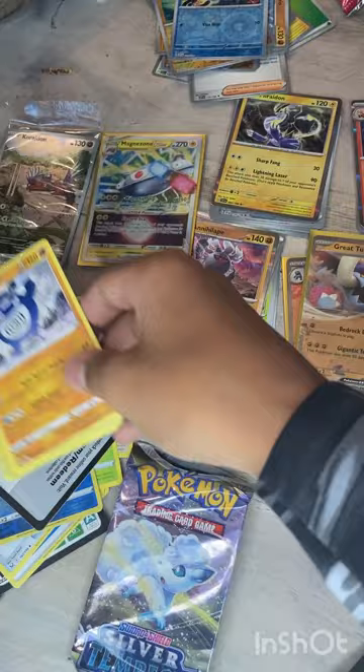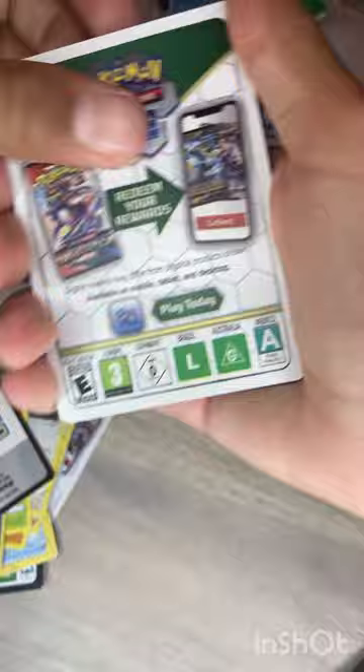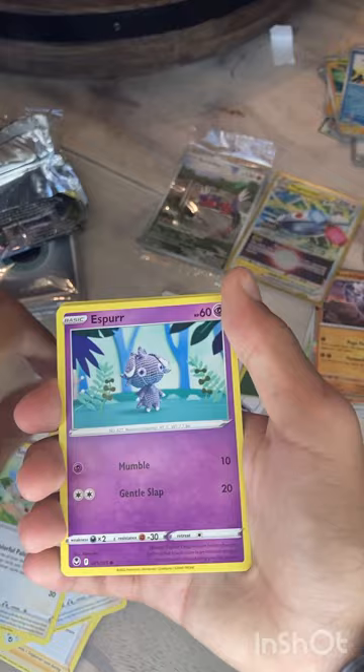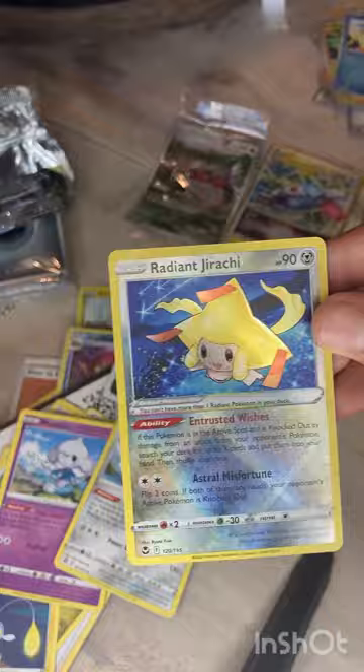Then go to our Silver Tempest — we got a very lucky Lugia pack. Espurr, Totodile, Chinchou, Meditite — oh, Radiant Jirachi! And a Klinklang! Look at that Radiant Jirachi, love that card.